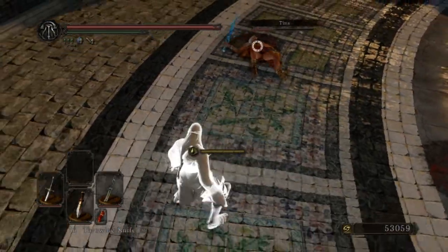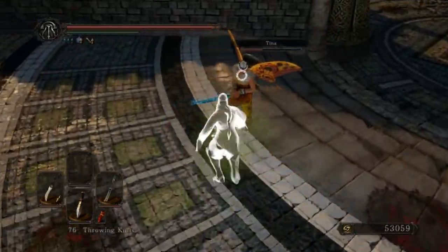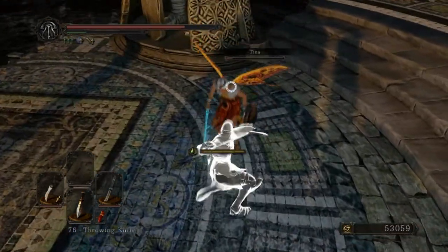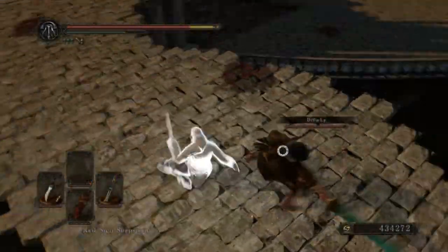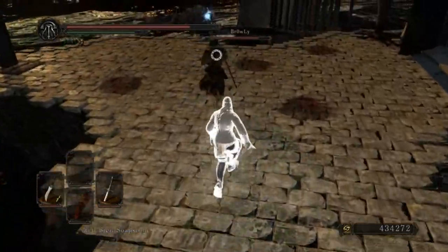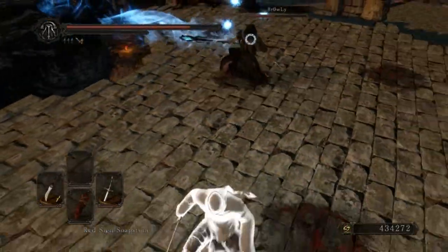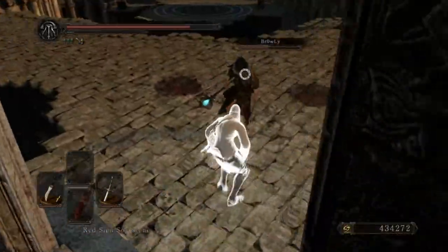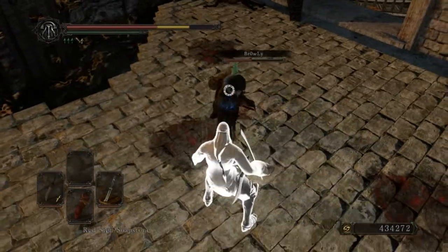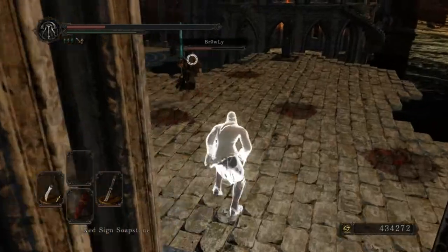The Scimitar is also kind of OP since the last few patches. You can see the spinning double hit, which at low poise is almost a sure hit. And if you chain it and do the second one-handed R2, you get a 4-hit combo. It's an awesome weapon — the damage output is great.